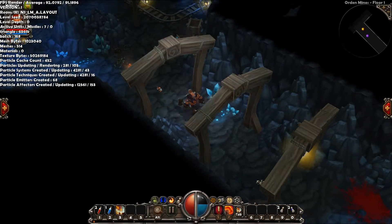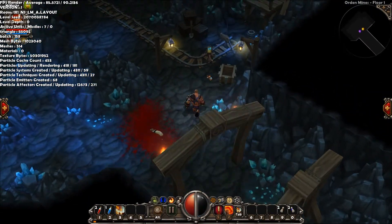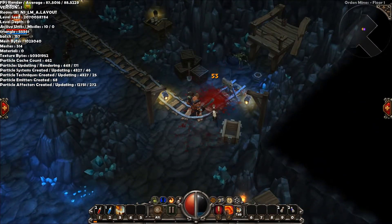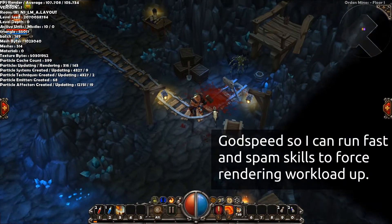Smashing into enemies and having the blood spilled out — that brought it to 500 particles, dropping down to 70 frames per second. 80 frames. I'm going to give this skill a go and see if I can run around fast with this.